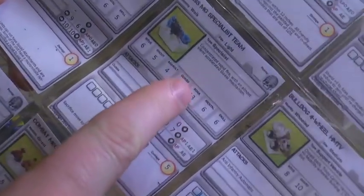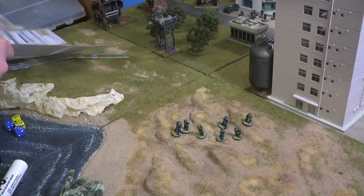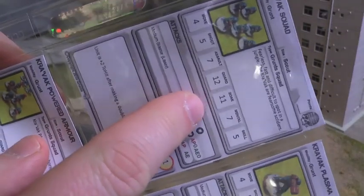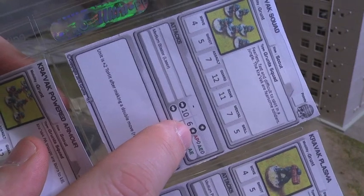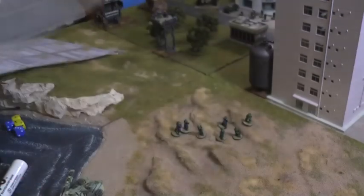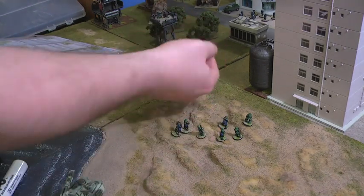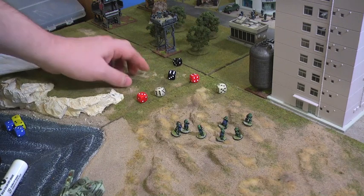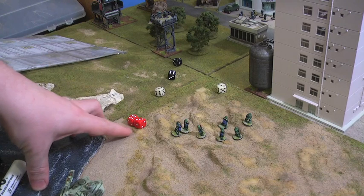The machine gun specialist has a soak of 13. The soak statistic is like an armour factor which needs to be equalled or beaten to do any damage to the model. Naturally the tanks and vehicles have much higher soaks. This grunt squad has medium lasers which do 6 damage, so they need to equal or beat the score of 13, which is the soak of the machine gunner up in the tower.